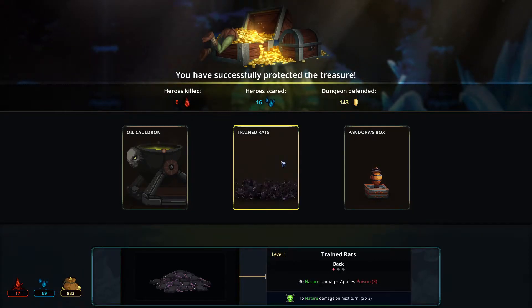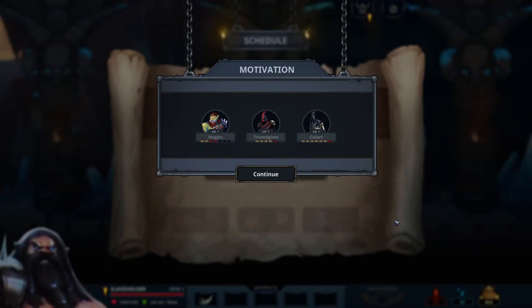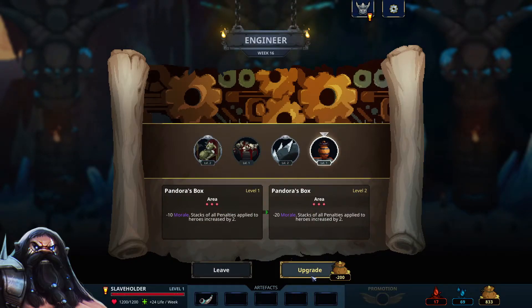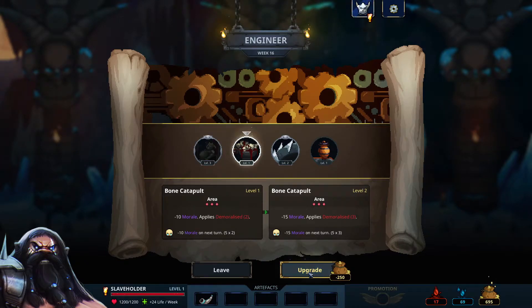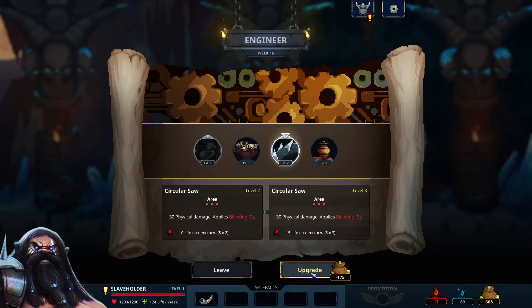Pandora's box — nice, this is a new one. Trained rats — poison, cool. Let's take the Pandora's box. In the later stages of the beta it got nerfed. We do not need to use the doctor — the doctor heals the master — so let's go with the engineer. Doesn't do anything with this upgrade really. The two next groups of monsters, cool — and rage four. So bleeding three. We chose those two earlier so we have to continue — it's either event or merchant, let's do the event.